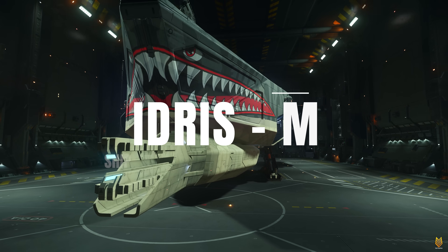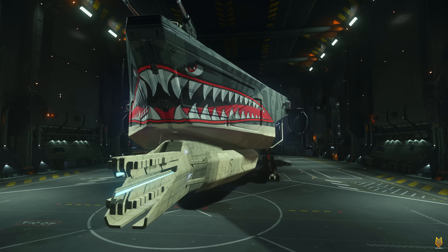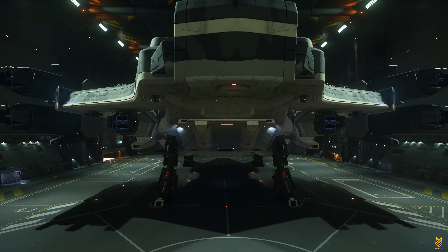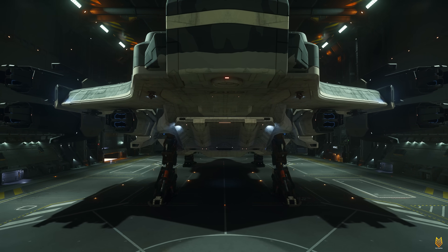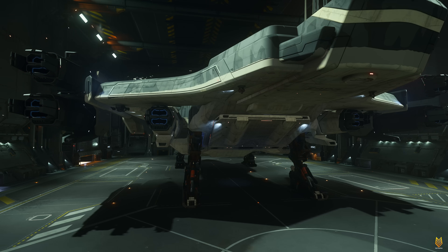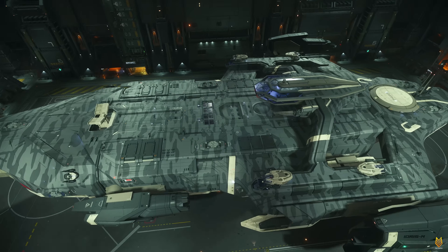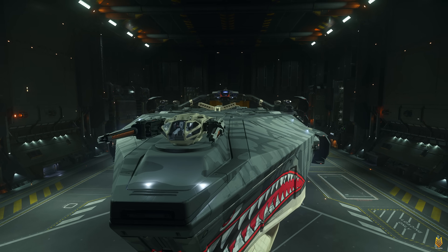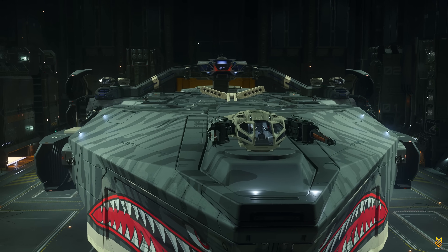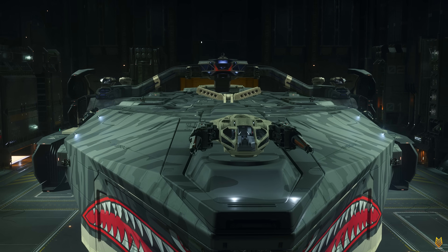Now the last ship is the Idris M — this is the military version of the Idris. There are a total of five or six differences I can count between the M and the P. The first difference is that in the back of the Idris M, you don't have that dual size 5 main turret. The second difference is that the Idris M comes with 11 fully stocked laser repeater PDCs. The third difference is the bow top main gun — and these are two size 7 laser cannons, the only size 7s in-game right now. We are waiting for the size 8 on the Perseus.